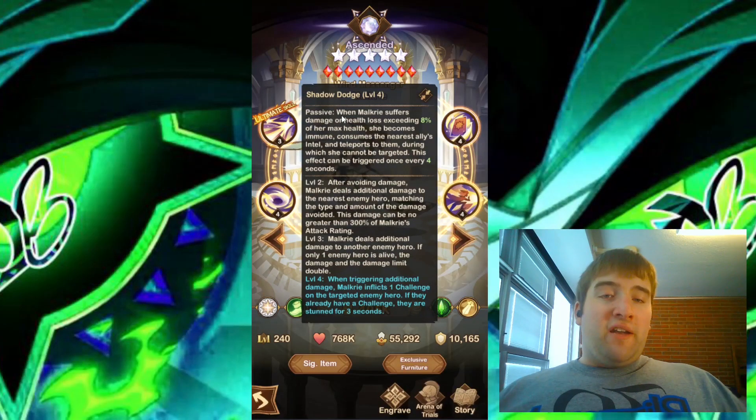And looking at the final skill, we have Shadow Dodge. This has a passive ability: when Malkyrie suffers damage or health loss exceeding 8% of her max health, she becomes immune, consumes the nearest ally's intel, and teleports — during which she cannot be targeted. This effect can be triggered once every 4 seconds. At level 2, after avoiding damage, Malkyrie deals additional damage to the nearest enemy hero matching the type and amount of the damage avoided, but no greater than 300% of Malkyrie's attack rating. Level 3, Malkyrie deals additional damage to another enemy hero; if only one enemy hero is alive, the damage and damage limit are doubled. The second engraving skill: when triggering additional damage, Malkyrie inflicts one challenge on the target enemy hero. If they already have a challenge, they are stunned for 3 seconds.